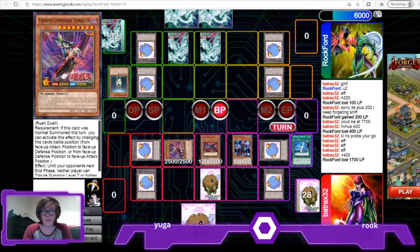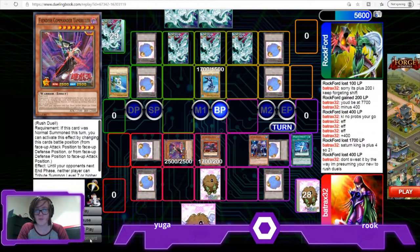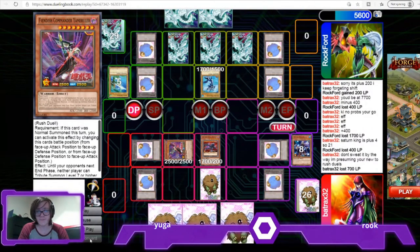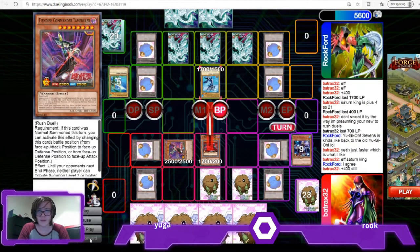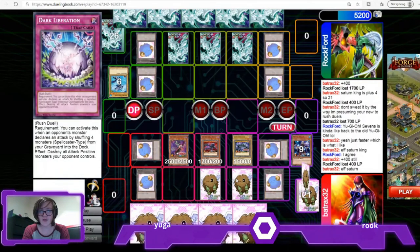They go for the Hydro, they destroy my Mystic Guild — that was a basic opening for me. However, I believe I did that in terms of trying to get Dark Liberation off.